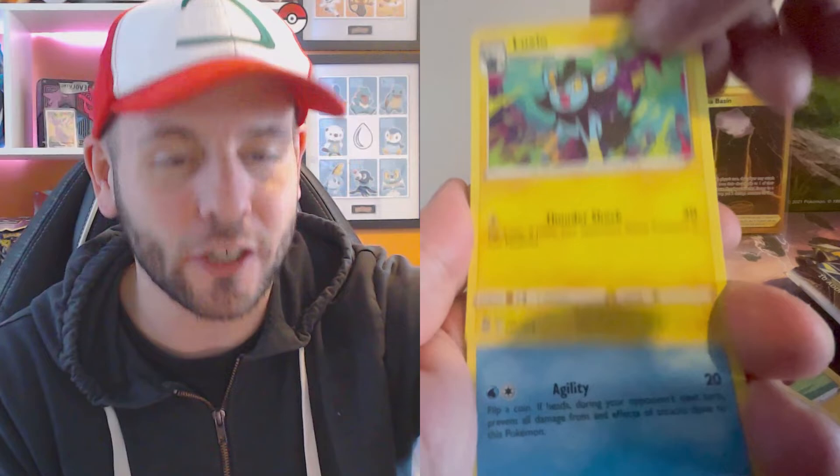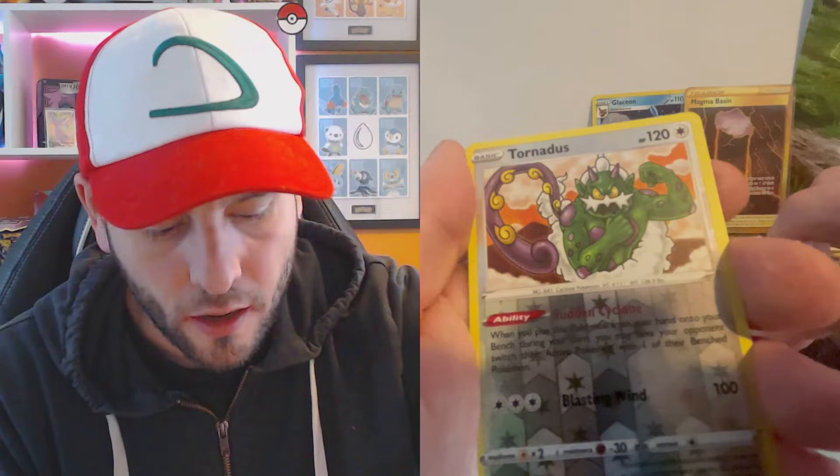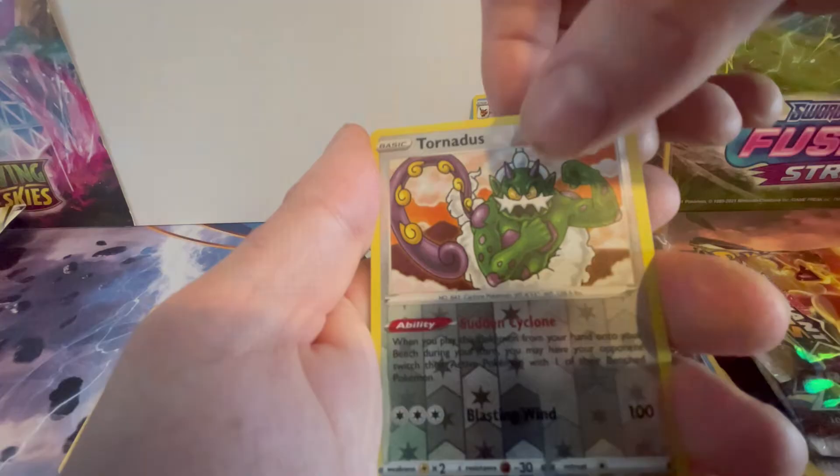Blitzle, Froakie, Magmar, Staryu, reverse holo Thundurus - and what's behind it? Just a normal card. So far Team Glaceon still has five points. And we've got another Charizard pack.